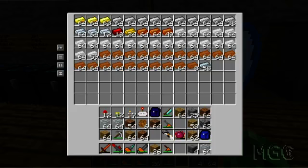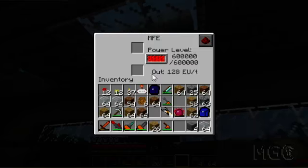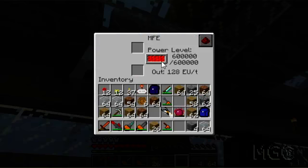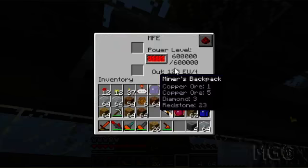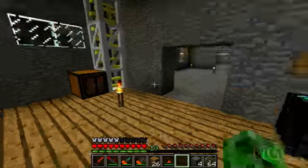Hey guys, it's XDC and welcome to episode 32 of my let's play. I've just gone through a bunch of stuff - I've got tons of tin and copper, a good amount of iron and gold, and plenty of silver. The sorting system is working well and keeping up with everything I put in. I can charge myself pretty quickly without having to wait too long.